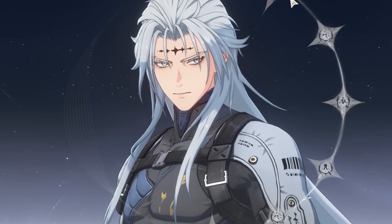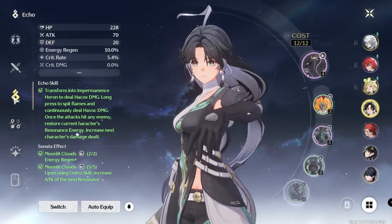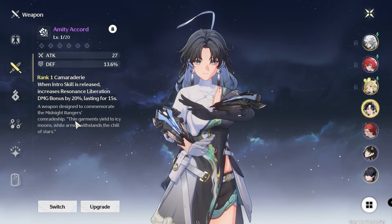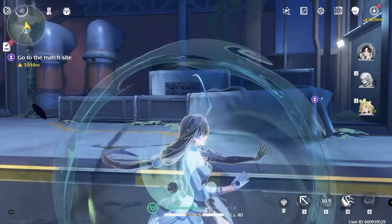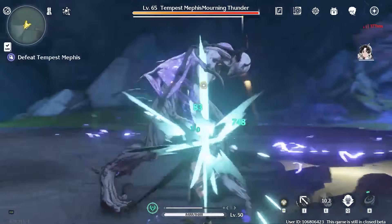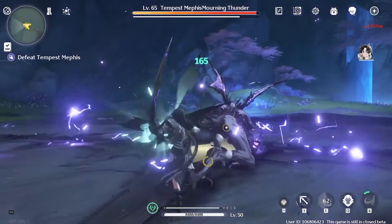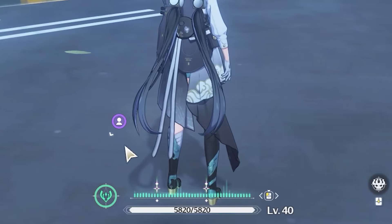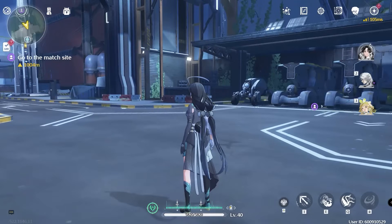Starting with Jianxin: Jianxin is a support character that can also be used as DPS, but is mostly used as support. She provides shields to the team and heals the on-field DPS. Jianxin's ability is basically a free parry — whenever you activate your ability and get hit by an enemy, you don't take damage but you counter with Aero damage. This is a powerful ability.